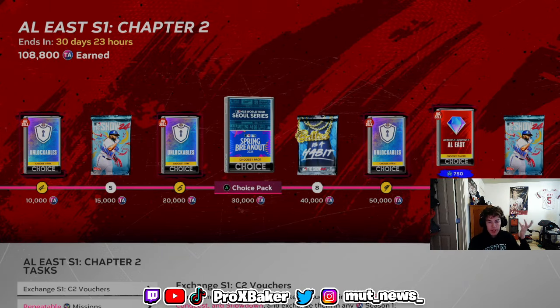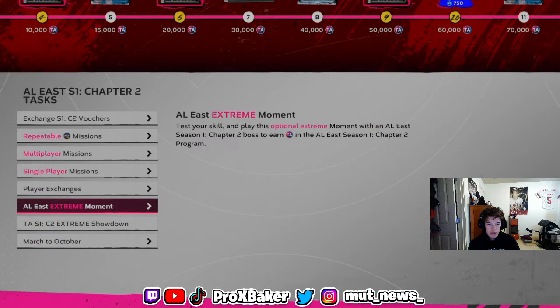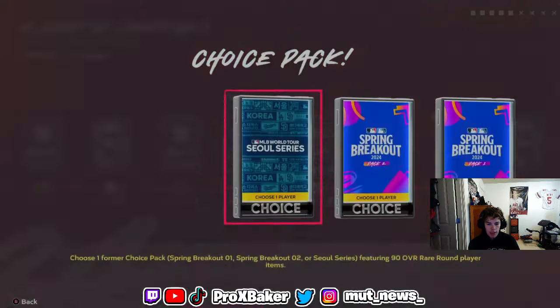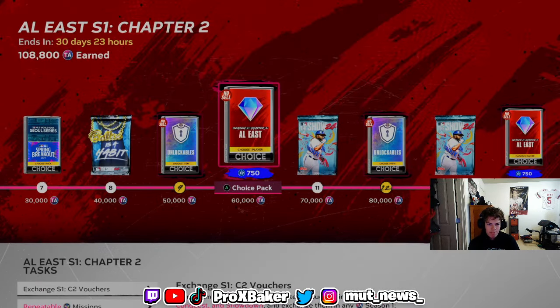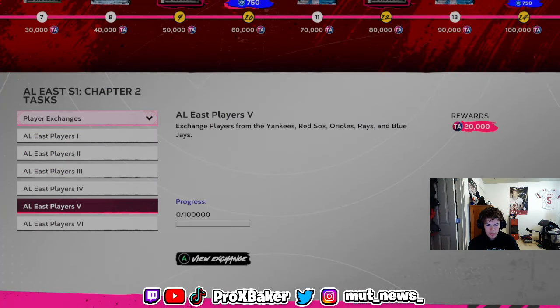Packs have been really hard to get, but if you buy two 90-overalls for around 8k to 12k, you'll be able to get halfway through a boss. I'm sure there'll be a Choice Pack for Team Infinity 3, so if you do those two exchanges you'll be fast-tracking your progress.